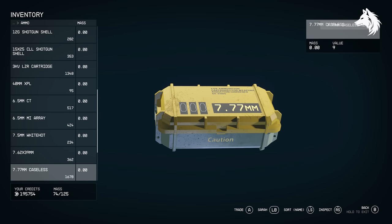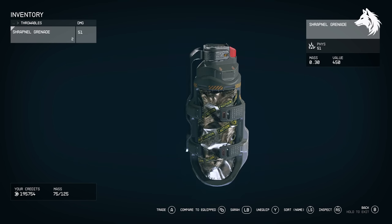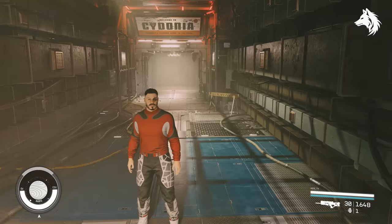You only need to give companions one ammo for the weapon you equip to them, and companions can also be equipped with grenades. You can hide your spacesuit when you're in settlements to make things more immersive.